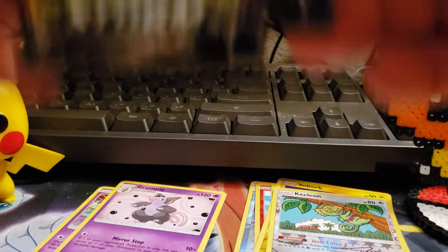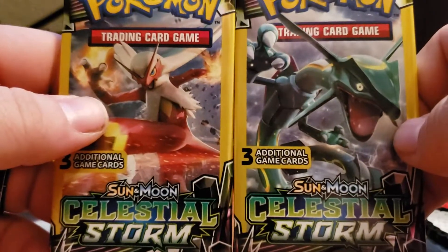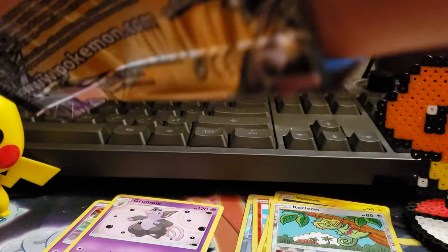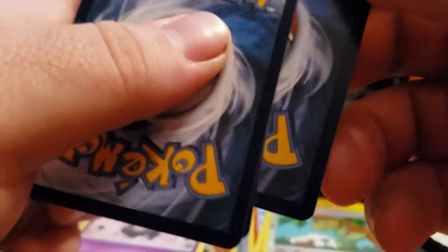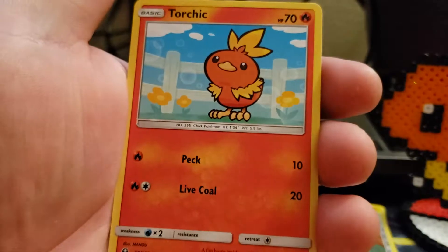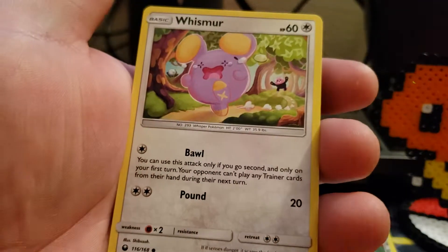All right, last two packs. Let's do Blaziken first. Got a Fairy-type Energy, a Torchic, and a Whismur.